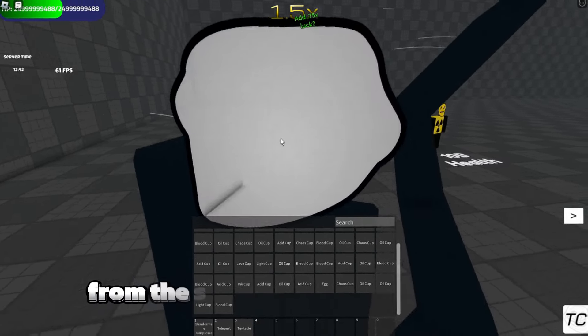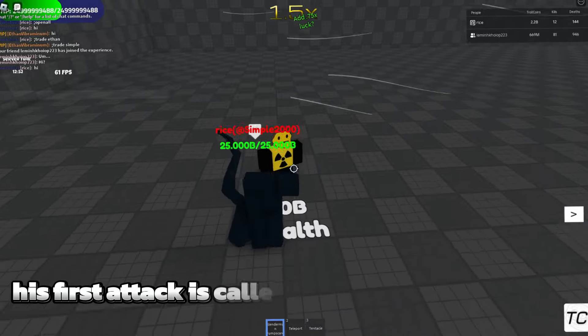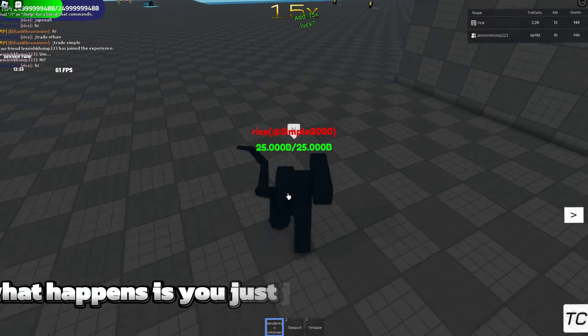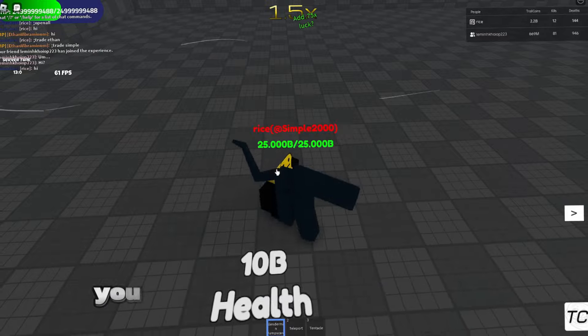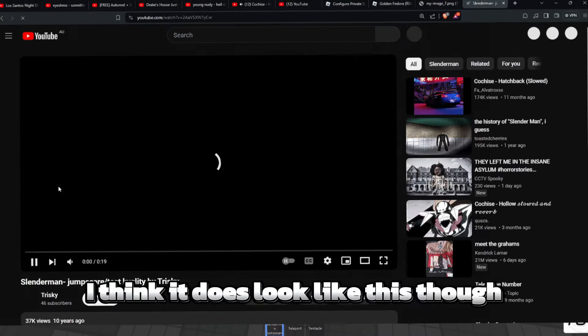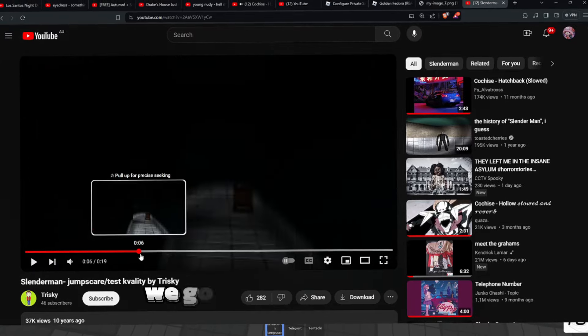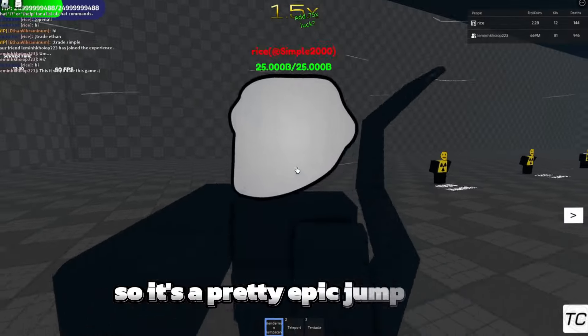The first attack is called Slender Man Jump Scare. Basically it just jump scares your opponent. There's a gray screen for a couple of seconds — it's pretty scary and a pretty epic jump scare overall.